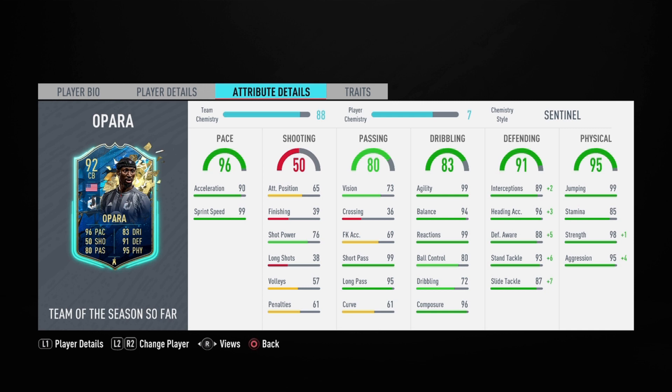Dribbling: 99 agility on a center back and 94 balance — talk about meta. This is the most meta, most broken defender. 99 reactions is a key stat for a defender; it helps them react to interceptions and standing tackles. Having that maxed out is just phenomenal. 80 ball control, really good, and 96 composure — he should make those key tackles in the 90th minute of Weekend League games.